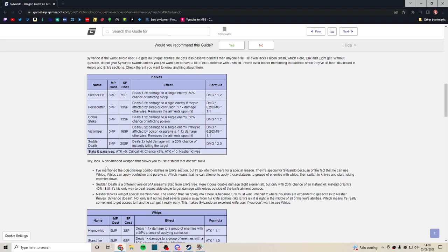Sudden Death deals two times light damage with a 20% chance of insta-killing the target — two times damage multiplier is not bad. But you get this quite late in the skill tree, it costs a lot of points, and Sylvando wants those points elsewhere. By the time you get it, it won't be anything special. He also gets a critical hit chance bonus and Nasty a Knife, just like Erik.